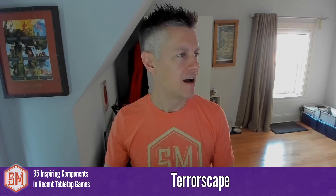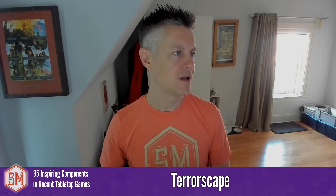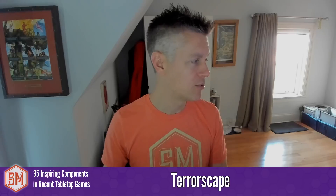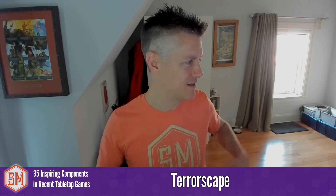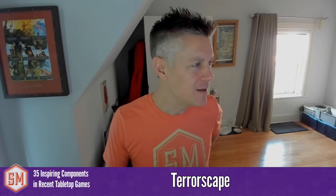Terrorscape is mentioned for its integrated dice tower. Looking it up — wow, it has what looks like a giant haunted house, almost like a pop-up in the middle of the table that divides the board in half. It's this giant haunted house structure where you're dropping things in and it divides you from the other players. The game is hide-and-seek, hunt and escape — killer and prey. It's two to four players so probably team-based. This looks amazing. I love the table presence and how it divides one side from another. I may have missed the Kickstarter, but I'll definitely check out Terrorscape.